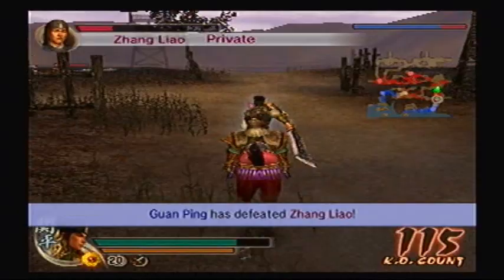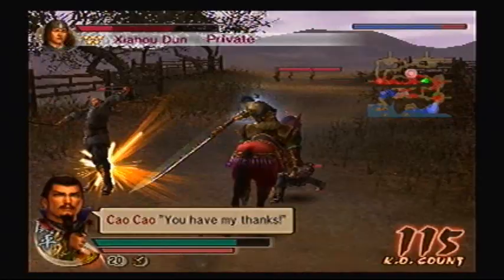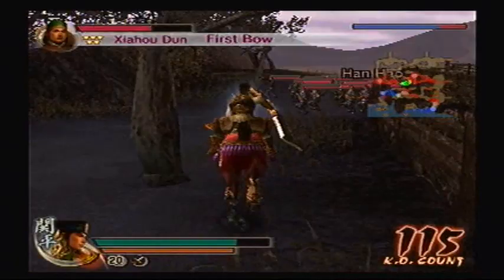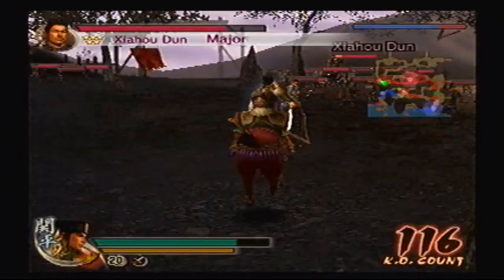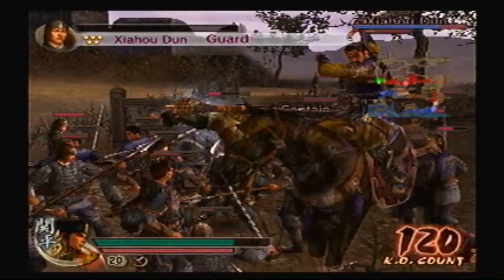I'll ignore Cao Cao for now and go straight for Zhahodou. I believe other generals will show up too, so I'm not gonna get my hopes up that I'll be almost done. I'm just gonna ignore Han Hao — go straight for Zhahodou right over here. Hope he doesn't have many archers with him. Just a checkpoint. I was just about to get him. There, got him off his horse!